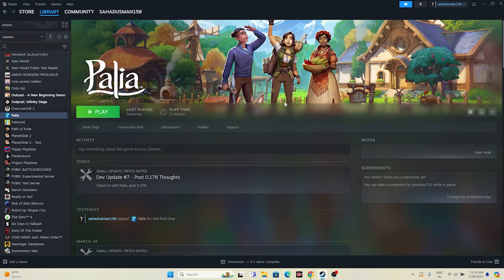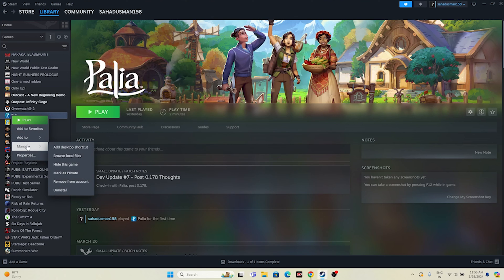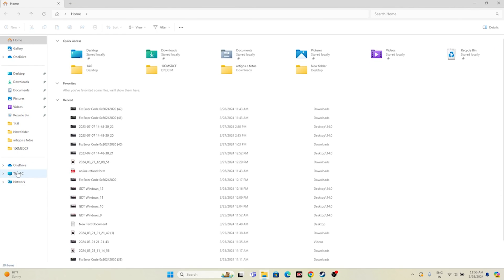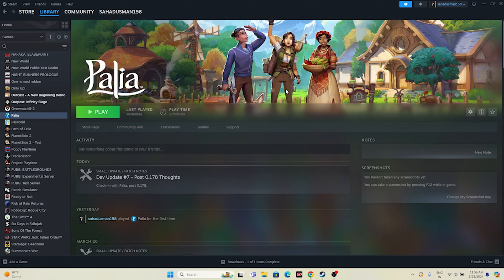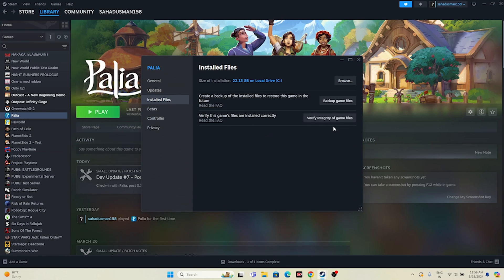Next, uninstall and reinstall the game. I know this sounds drastic, but it has helped many users. Right-click the game in Steam, go to Manage, and uninstall. When reinstalling, make sure you install it on a different local disk — not the same one as before. The last step is to verify the integrity of game files, which will check whether any files are corrupted or missing. Right-click the game in Steam, go to Properties, go to Installed Files, and click 'Verify integrity of game files'. Wait for this to reach 100%.